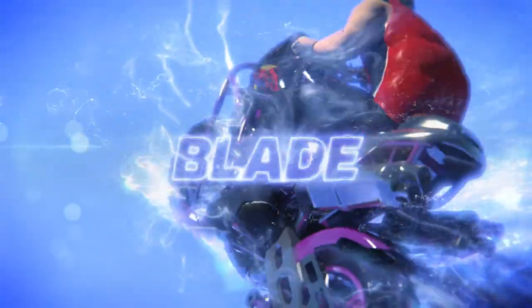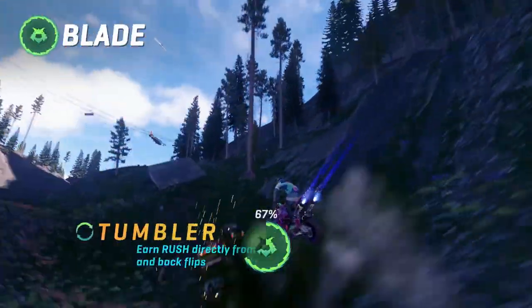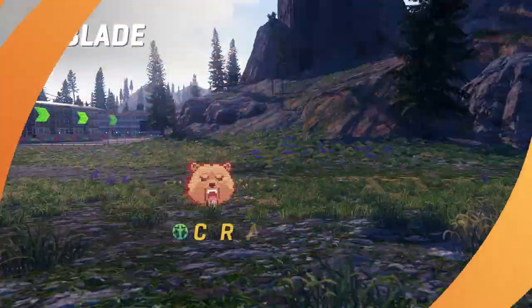Blade. For when laying down hellfire is the only option, ain't no other choice. Tumbler. Pull off 360 flips to hit rush before your opponents even have a chance. Crash Band. Weaponize your tombstones with a retina burning flash.